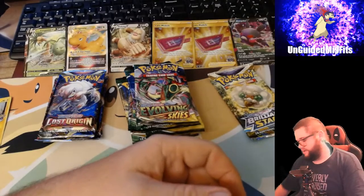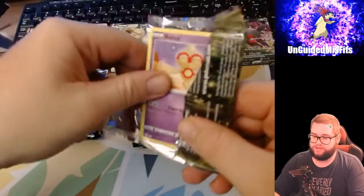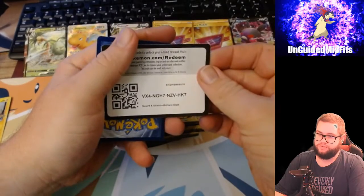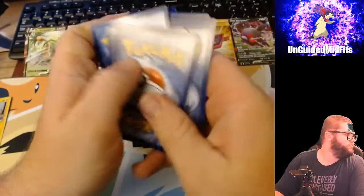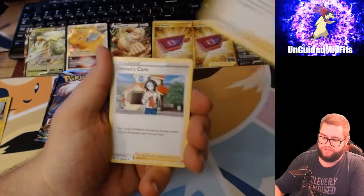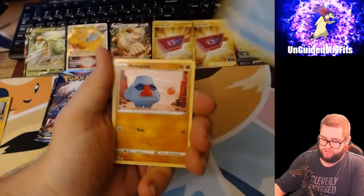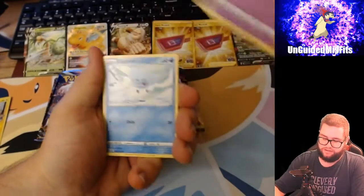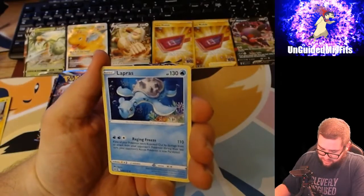Last Brilliant Stars pack - I might open one Fusion Strike box just because. There's only about four to six packs in it. Fighting Energy, Starmie, Cynthia's Ambition, Serena's Care, Baltoy, Snorunt, Nosepass, Diene. I can't turn my sound on because of the echo - it'll lag for about three seconds. Let's go Lost Origin.